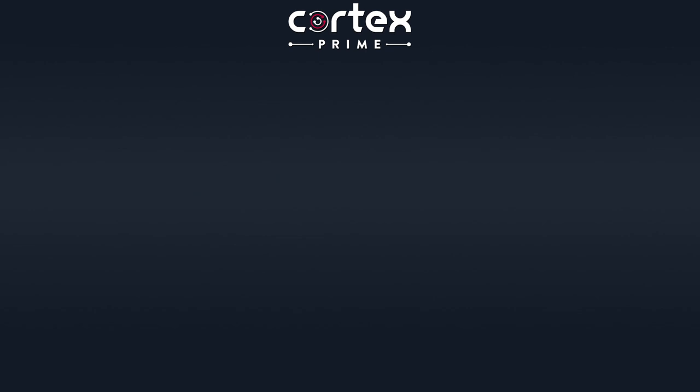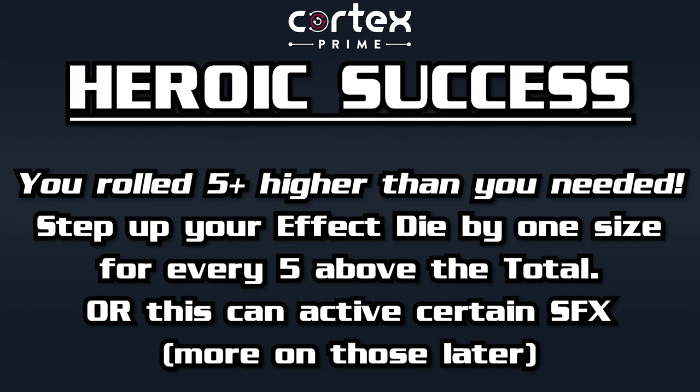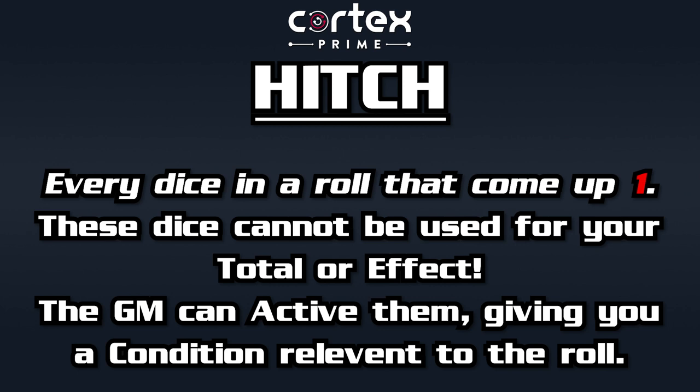The last few things we'll touch on with the basics of rolling are the really good rolls and the bad ones. If your total is five or more above the opposing total, that is a heroic success. This could just mean you succeeded with style, but it can also step up your effect die by one die size per five above. Or you might have special abilities called special effects that are activated by heroic successes.